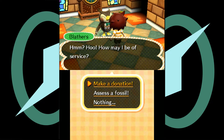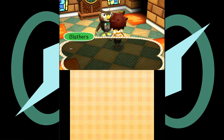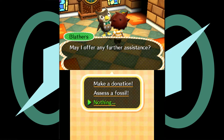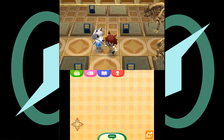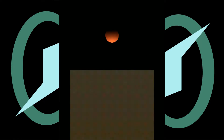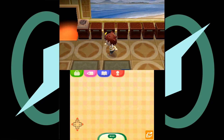So is the bow tie like a uniform or is that actually part of his feathers? What is the saber tooth — more like saber tooth teeth, am I right?